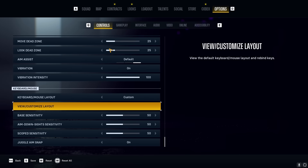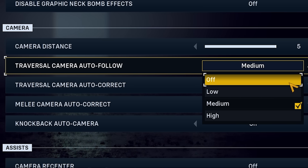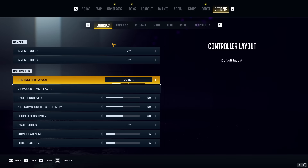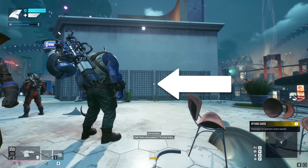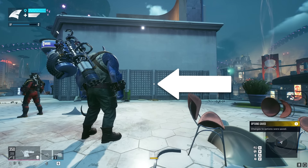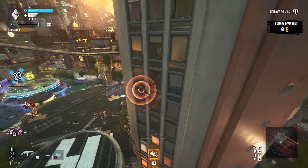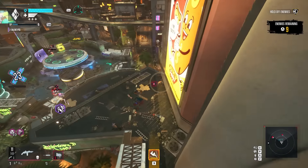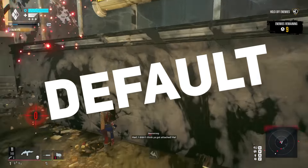Other stuff you can fiddle with to improve your citywide parkour: you can turn traversal camera auto-follow off if it helps you move more freely. If you sit far back from the screen, turn on larger persistent center dot to make the dot beefier and easier to see. You can also adjust camera shake down and turn motion blur off — but the point is, do whatever makes you feel more fluid in the air, on the ground, and in combat.